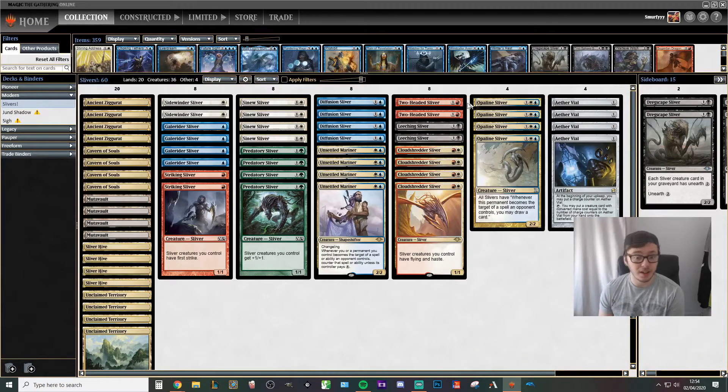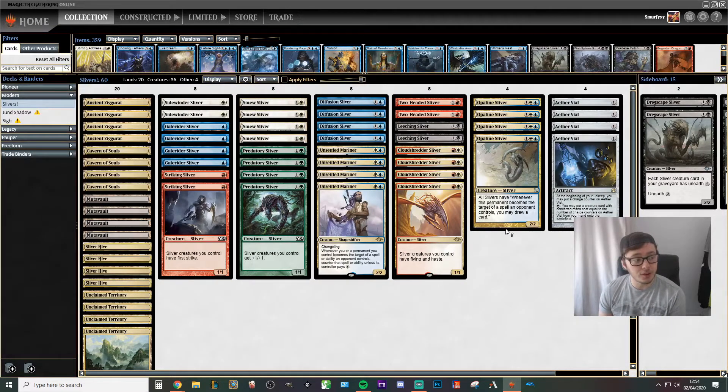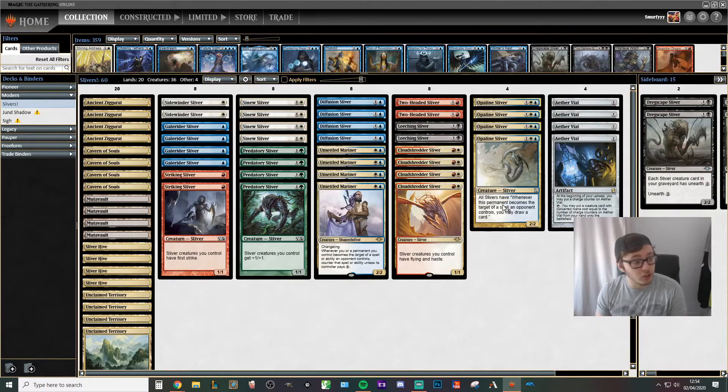We're also playing four of these as well — again to basically do the same thing. Luckily it's a changeling so it still fits in with the theme. We're playing four of the new sliver which gives all of your creatures flying and haste — absolutely incredible for two mana. We're playing two Leeching Sliver just to get a little bit more damage in, and two Two-Headed Sliver to try and squeeze more damage in.